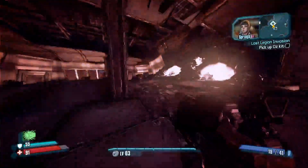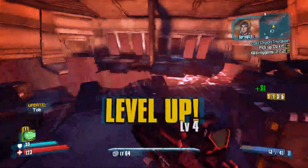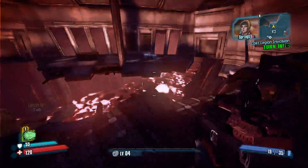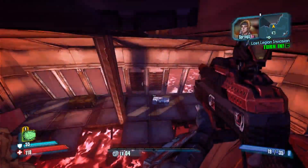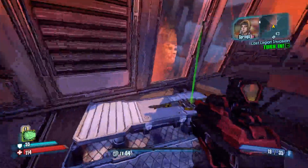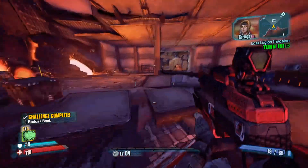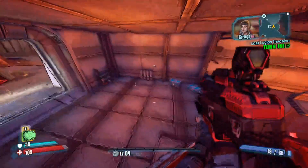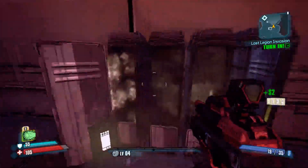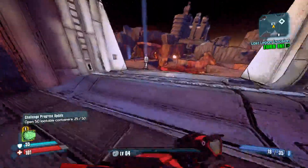We can grab our first Oz kit, which means we'll be able to ground pound — great for breathing, double jumping, and slamming enemies. Got to be careful trying to crouch in midair.